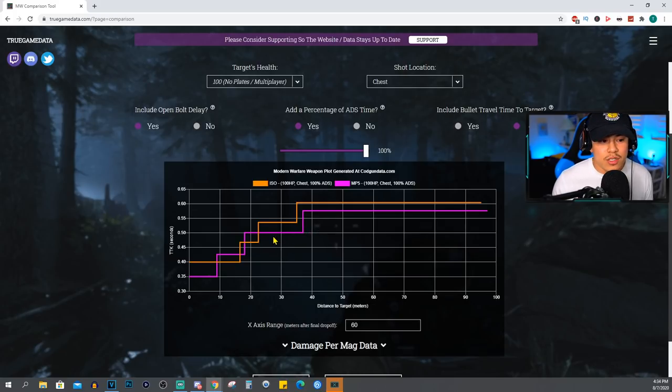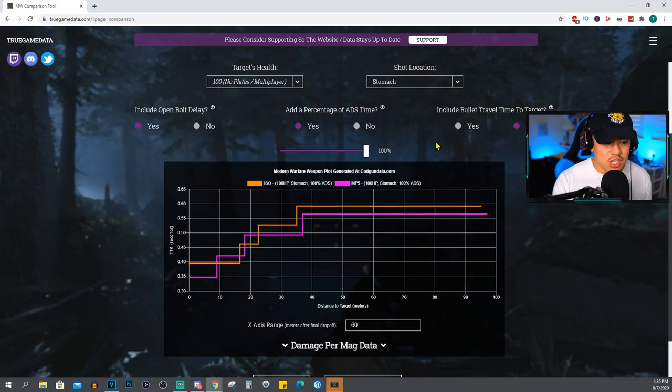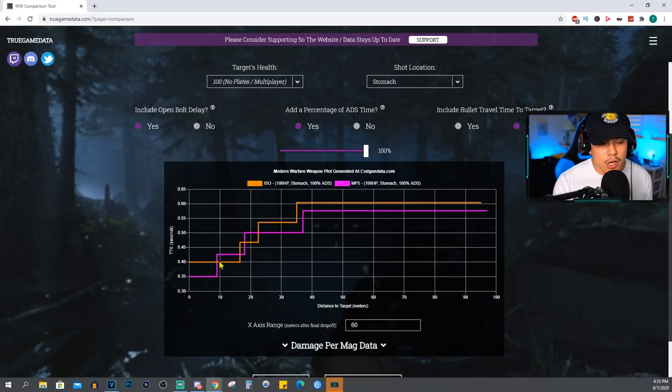This is going to be where there's a huge debate about which gun is actually going to be better in multiplayer. Yes, you could melt your enemies up close and personal — you have to play very aggressively with the MP5. However, when you engage in that mid-range, that's when the ISO is going to give you the clear advantage. But after that, at long range, the MP5 starts to take over. Let me know down below in the comments which one you would still go for given the data. For the stomach, the same story applies — the MP5 is going to be the clear winner at a certain range, but there are small pocket areas in the mid-range where the ISO does start to take over.